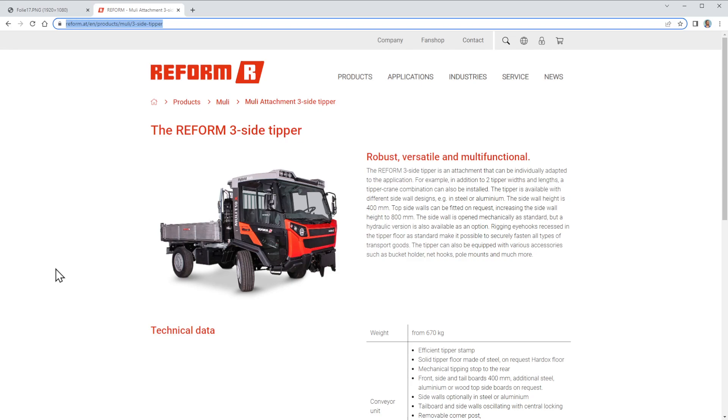The sidewall height is 400 millimeters — this is the main limiting factor. 400 millimeters is not very high, and therefore the capacity is not so big on this tipper. In FS22 we won't get a crane, so just the tipper, but in reality you could add a crane for whatever you need.